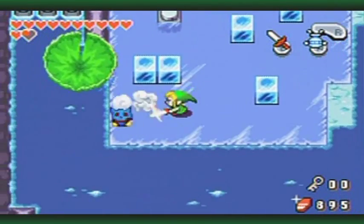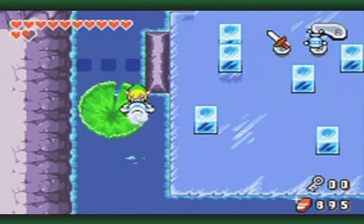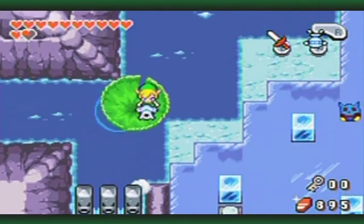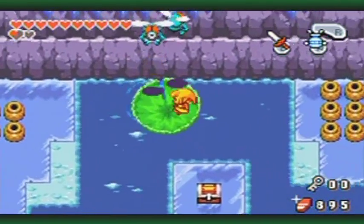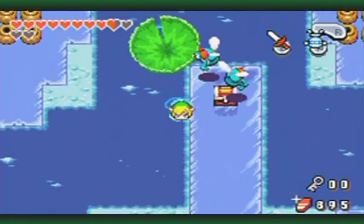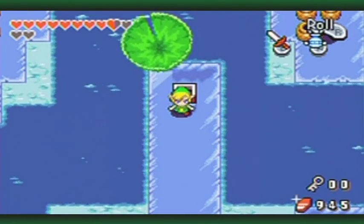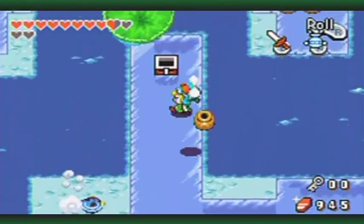I'm going to have to come back through here again once I get the dungeon item, and I'll actually have to come through here all over again with the lily pad and everything. This variety of enemy tends to like to grab you and that's what makes them so annoying - on top of wanting to throw rocks on your head. That's another thing I'll have to come back through here for.